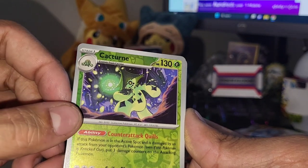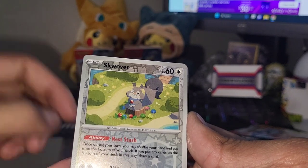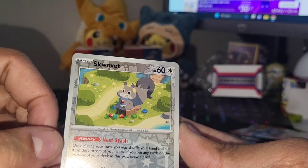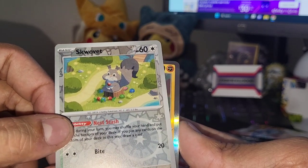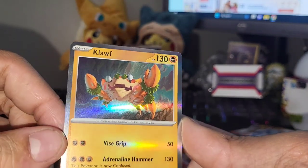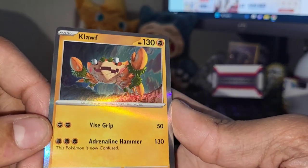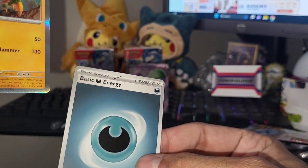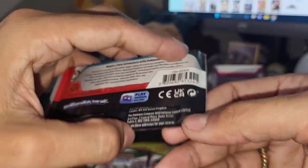Oh, reverse of a Cacturne. Did they make it so you just open it normally and it works like the pack trick? That's really cool - you open it normally and it is like the pack trick. Yo, kind of a different looking reverse holo card there - I kind of like that, changing it up a little with this generation. There's the energy, so we're getting into the new starters pack artwork.